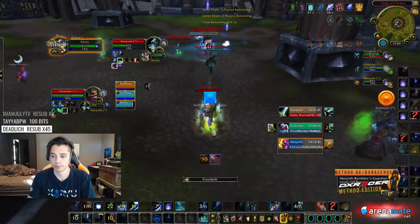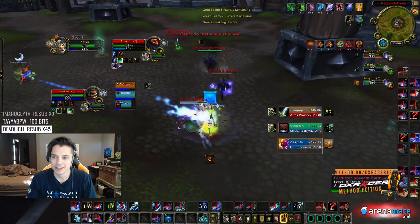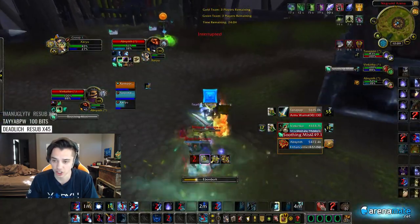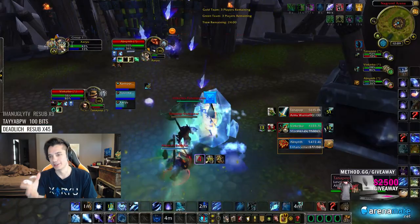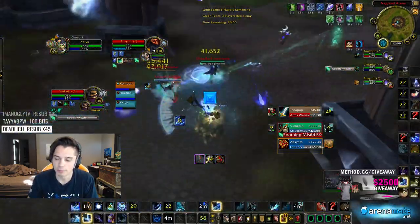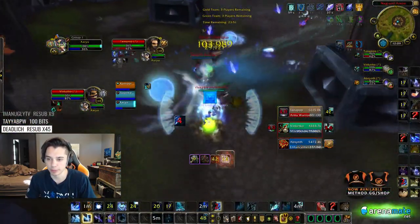I don't really know if one's better or worse, but it's just different in play style and how well it does versus certain comps. The Resto Druid version has more throughput. The Resto Druid has no mana issues. The Resto Druid's not going to go oom for quite a long time. You still have to use Ice Block sometimes, but a Mistweaver can't really do that, so you're going to have to spam Sheep a lot.